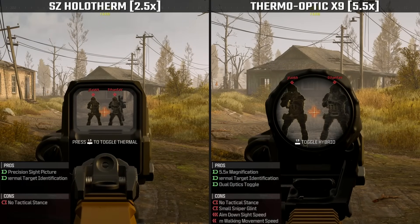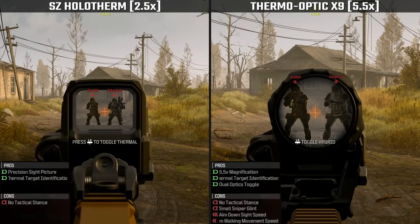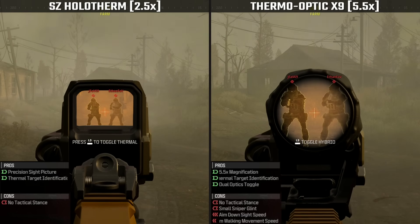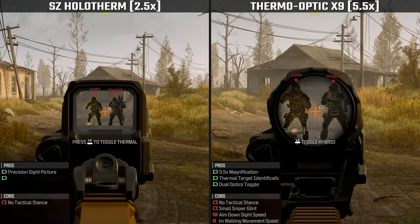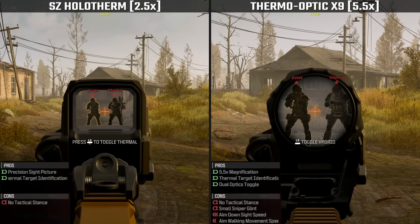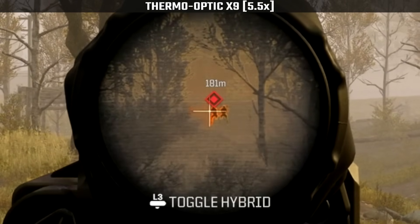Next we have the SZ Holotherm and the ThermoOptic X9, which utilize the Sepia Amber Thermal Palette. These optics provide a low-contrast thermal effect, producing an orange-colored glowing border around the edges of heat sources. When used through a smoke screen, the level of contrast will be reduced even further, however targets will remain clearly visible. Similar to the other thermal optics, environmental and explosive debris will temporarily obscure thermal imaging. The hijacked IFF strobe gear has a minimal impact on this thermal palette, and targets will still be quite visible even without thermal highlighting. Unlike the monochrome palettes, the Sepia Amber scopes don't appear to have a range penalty, and can actually seem to provide a more intense highlighting effect at further distances.